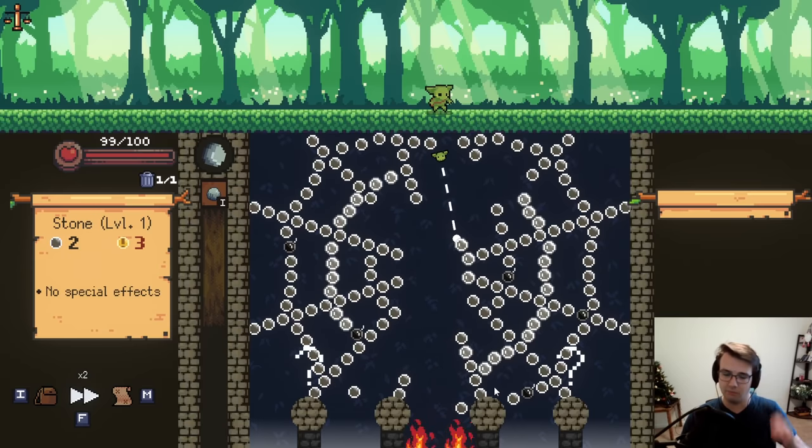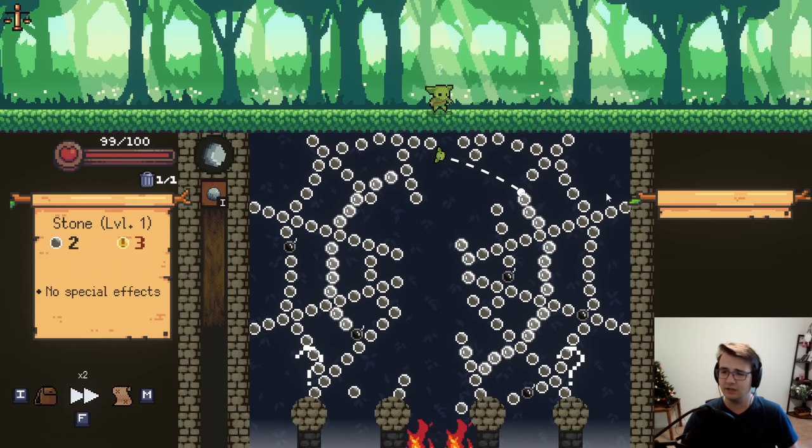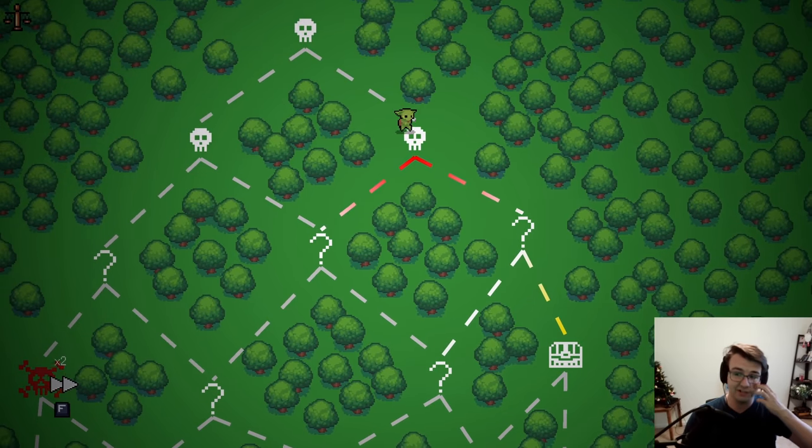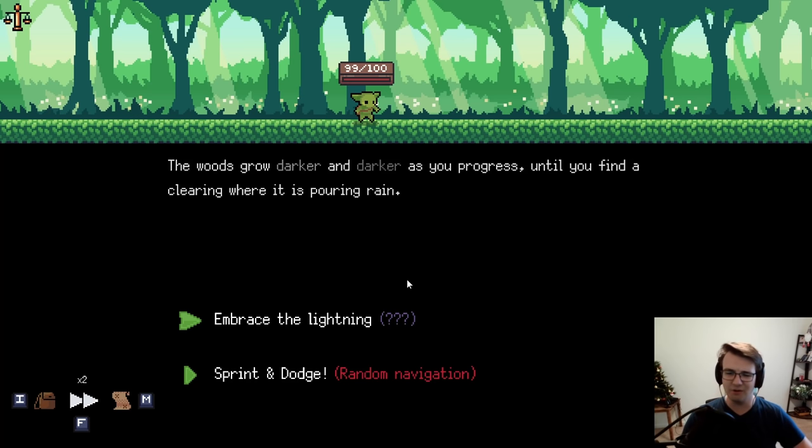I'm sure it will only get more and more difficult as more updates are added. But I do think I have the skill to pull it off right now. At least that's what I'm hoping for — I'm hoping it doesn't take too many tries. This is, in fact, my first try. I start with a relic that gives me plus one ballance on reload, which means that when I reload, all my orbs get plus one plus one. So I kind of want to thin to win. Does that mean I take the lightning?